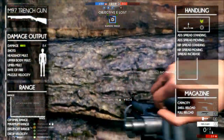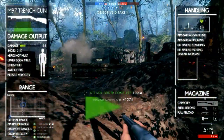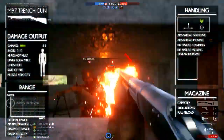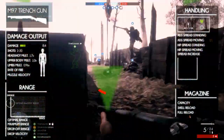This means you will kill an enemy within at least two shots but up to 20 shots depending on the range. The damage is multiplied depending on the part of the body that is shot. The headshot multiplier is 1.7, upper body is 1.0, and the lower body and limbs have a multiplier of 0.96.